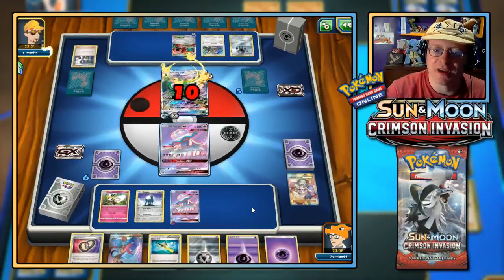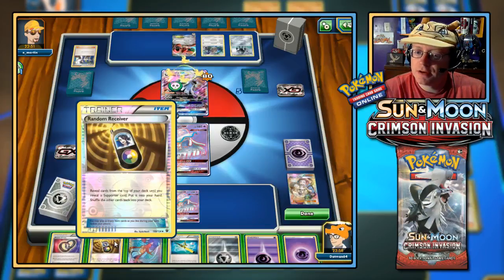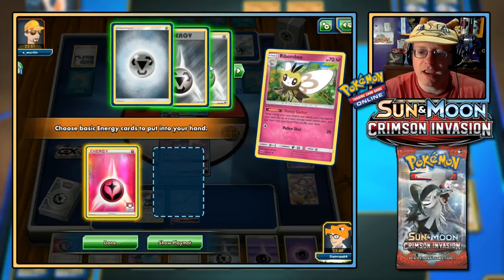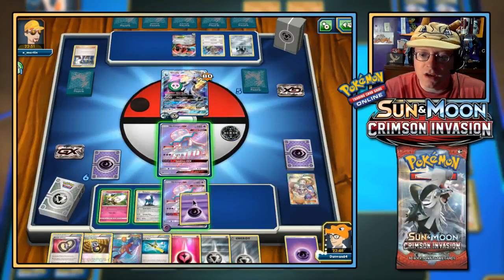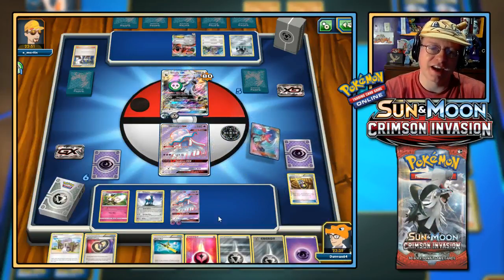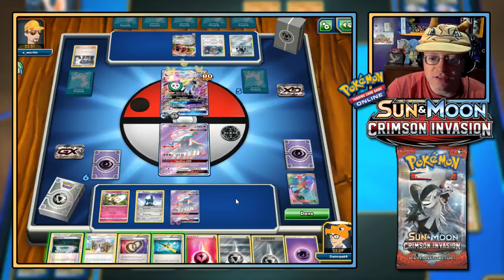A little bit of damage to yourself there — too bad. Next, I could do with some retreat. There's a Fairy Garden in here — let me grab a Fairy and a Metal energy and keep powering up the benched Nihilego. For Skyla — I could go for the Random Receiver first. We have Lillie — you don't help me, Lillie; our hand is full of cards. Skyla, help out: grab the Fairy Garden. I'm not going to play it just yet though — I don't want them destroying it.